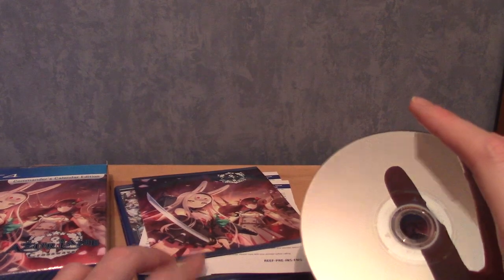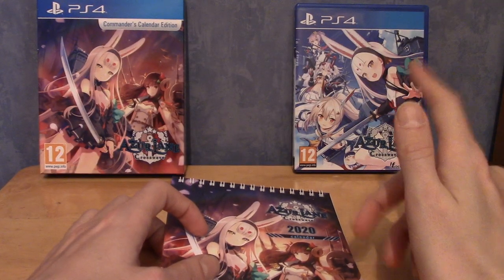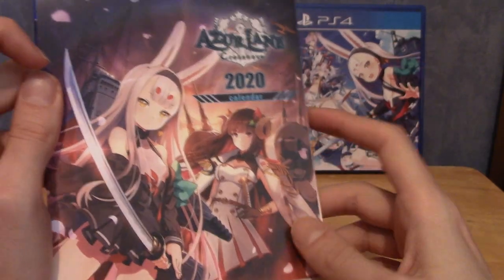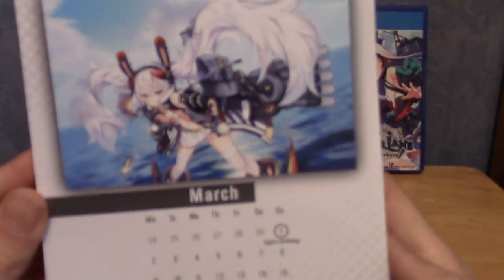I'm going to put the disc and stuff back, and then we'll take a look at the calendar. I changed the front cover again because I preferred it. So we have the 2020 calendar, which is useful. It is launching at the end of February 2020, so that's kind of a month gone already. That is the back — it's just kind of plain.